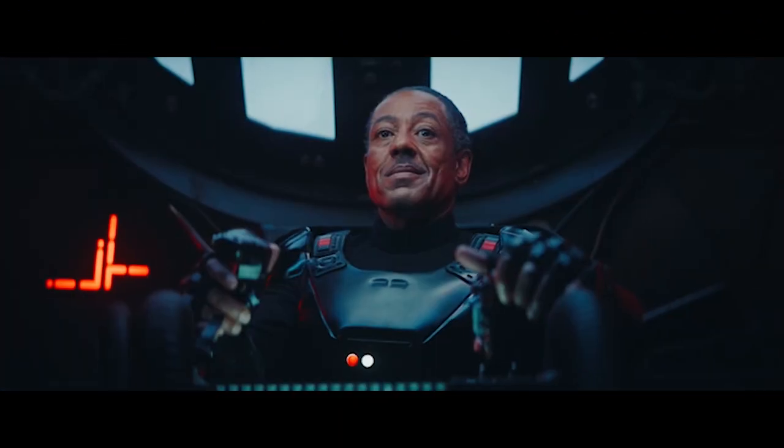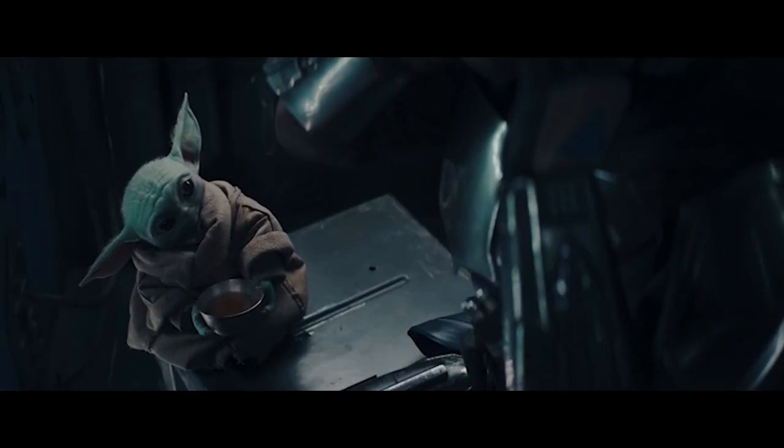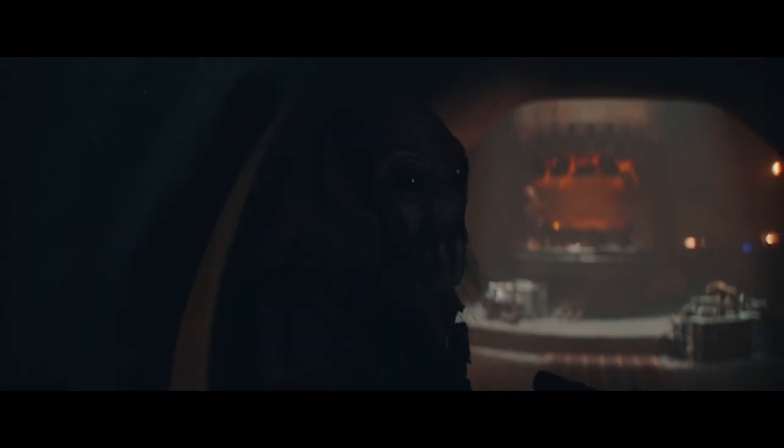The Mandalorian concept art reveals Cara Dune's new weasel friend may turn out to be a powerful and unexpected ally as a result of its fire breathing. The Mandalorian Season 2, Episode 4, Chapter 12: The Siege sees a red-eyed Lava Myrkut rescued by Cara Dune, and surprisingly reveals it can breathe fire, raising questions as to how these powers work.